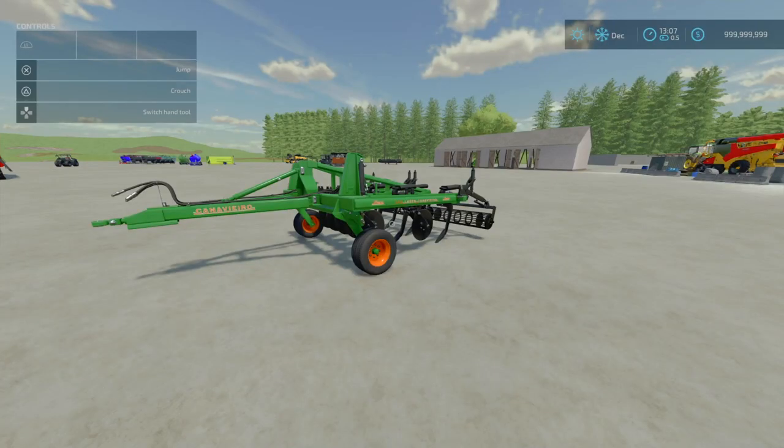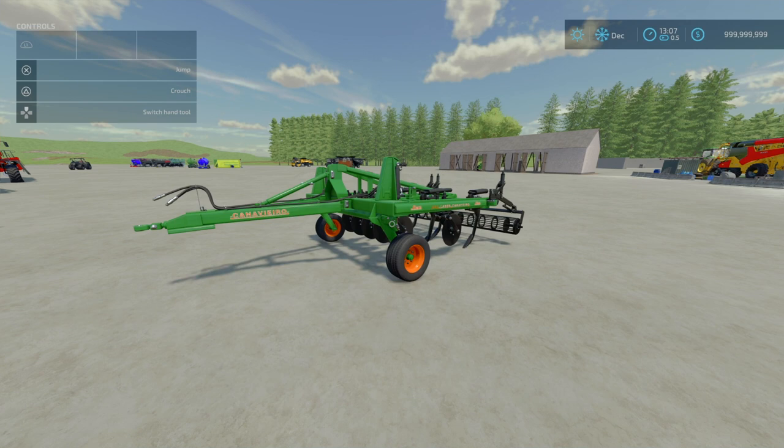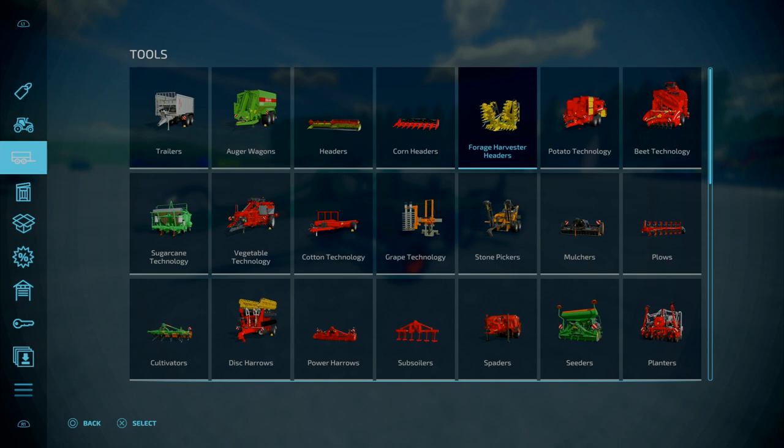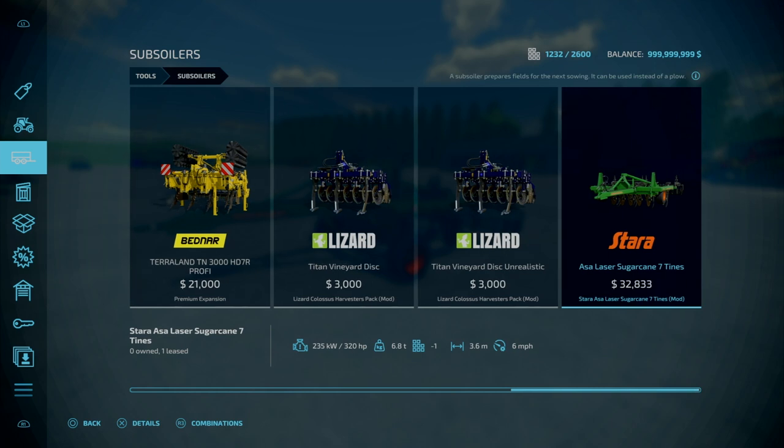Now the Starra Laser Sugarcane 7 Titans, this is by Starra Brazil and E-Connect Modding. For once it's not a Monday when we get a Starra and Connect Modding collab mod drop. This is 8.74 megabytes to download, slot count is 9, goes down to 1. Essentially this is a 3.7m subsoiler that requires 320 horsepower and costs just under 33 grand.